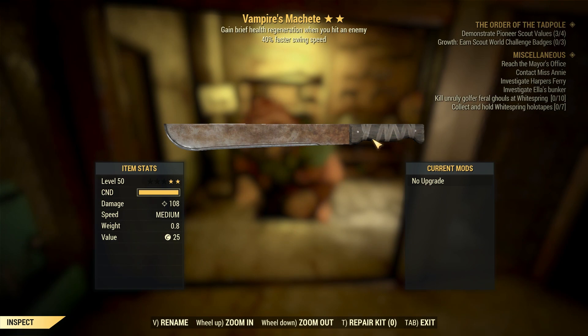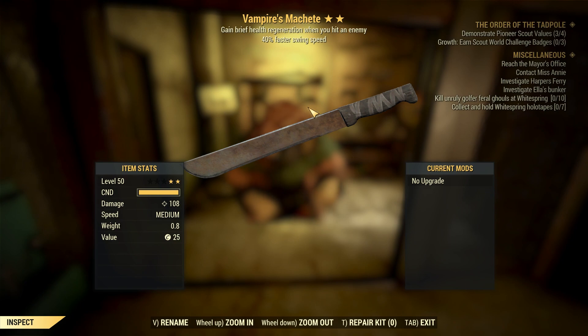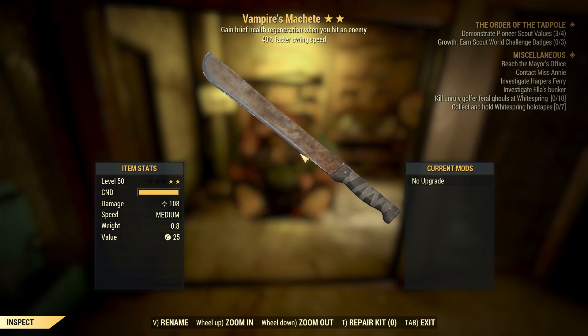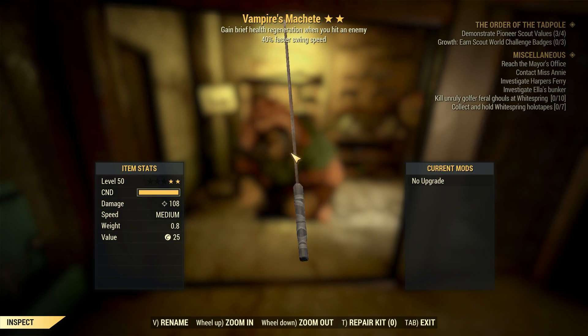Oh yeah, that's sick! The first melee weapon we got was the Vampire's machine gun with faster swing speed. I actually really like this — I can put the poison mod on as well. I'm happy with that, I'll take it.